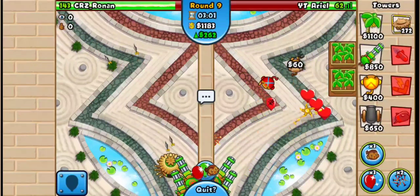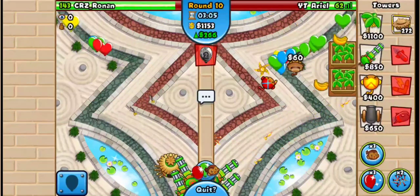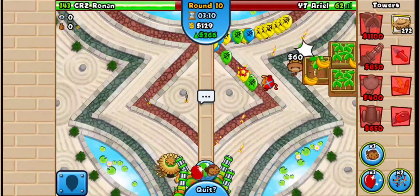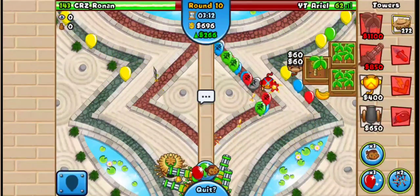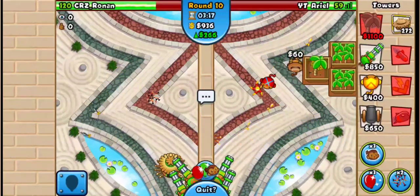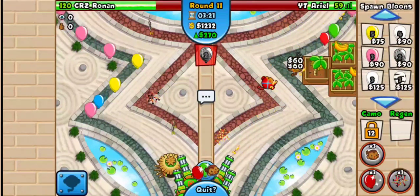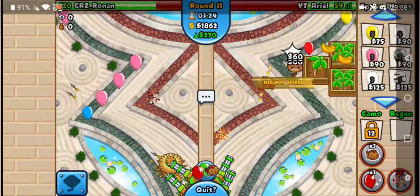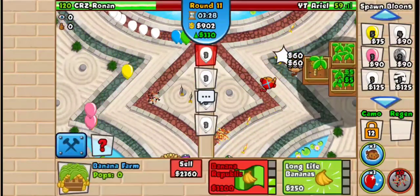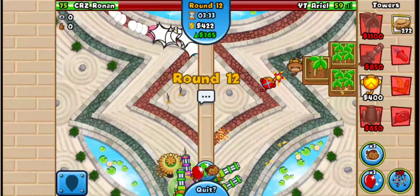I'm big chilling. I'm going to send him a lead rush to force the dartling upgrade, then go for another farm. That's not too big of a rush so we should be fine. Pop that — we're big chilling. He did not go for his lead detection. Now he's going to go for lead detection, then I'm going to send whites like last game. He has a village so he should be fine — but he'll be forced to boost.